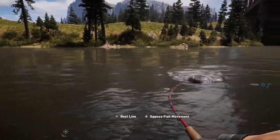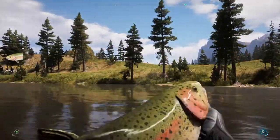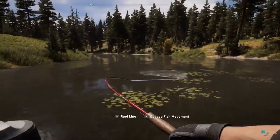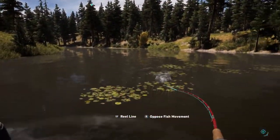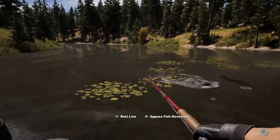The good thing about this spot is that there are two types of fish that spawn here: the paddlefish sturgeon and the rainbow trout. The rainbow trout goes for about $100 whereas the paddlefish sturgeon goes for about $150. If you fish around for about 10 minutes you should be able to get 10 of each, which gives you about $2500 at the end.